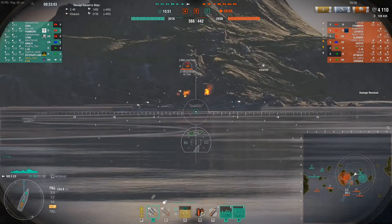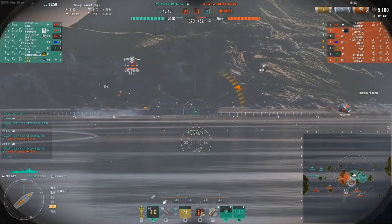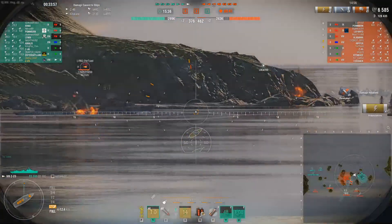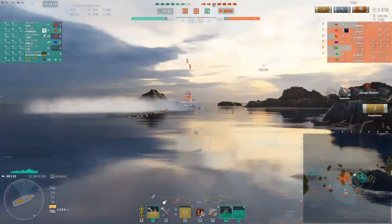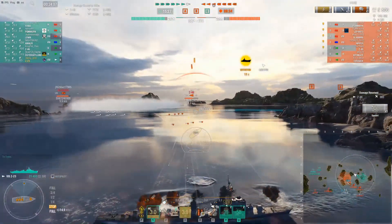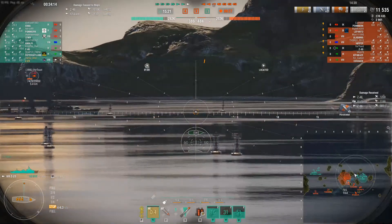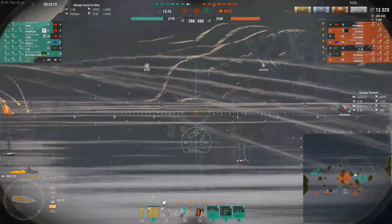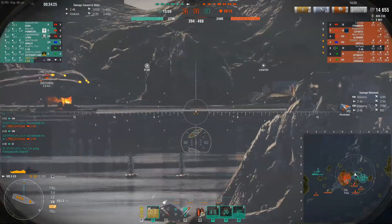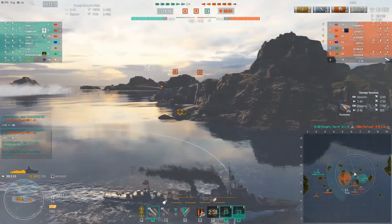Now I might get spotted mutually by his hydro, but he doesn't have his up. He's stuck in the smoke screen and I've got him lit, and now we're just going to pummel him between me and my team pushing through C. The Z46 sends torps on a very good line for me and I've got to back out away from this island to dodge them, but we're able to keep him lit as he makes a circle into the A and B cap. We get him down to 100 HP and he finally dies to the fire from the Z46.